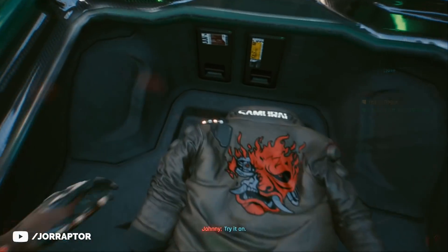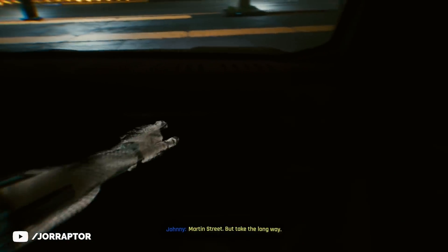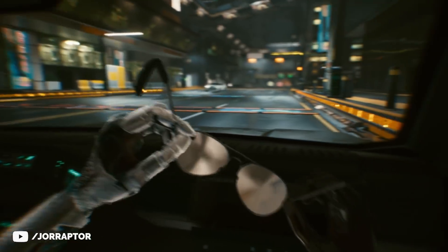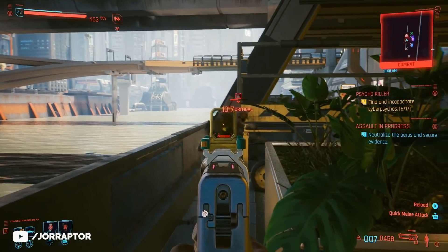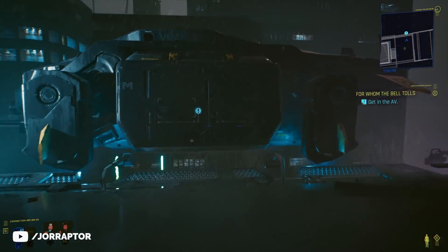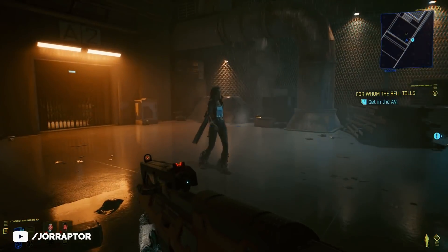We already talked about the Chipping In mission during the Johnny's items video because you get a ton of items during it. After Chipping In, you need to do the Blistering Love mission that opens up — follow it, complete it, and then go start the final mission. What you basically want to do is go with Johnny's plan during that mission on the roof and then continue with the quest from there.